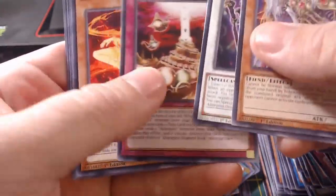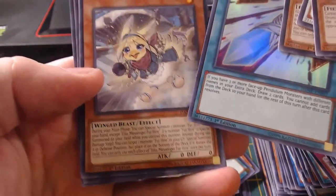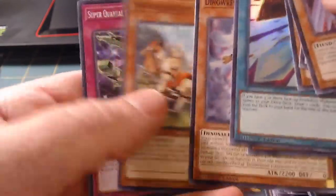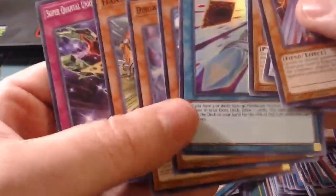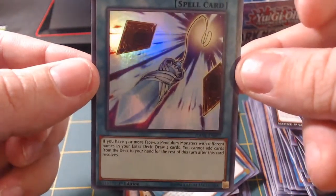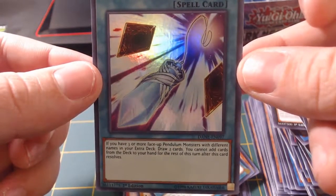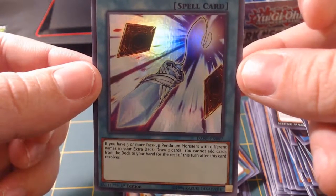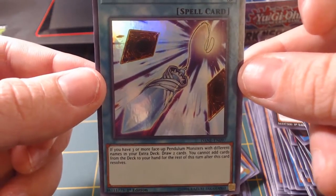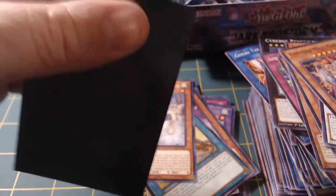Emperor Maju Garzett, which is awesome - it should be in a deck. Ultra Synchro, Neo. Pendulum Halt, Philo Messenger for Hire. Got a rare - Dino Wrestler. If you have three or more face-up pendulum monsters with different names in your extra deck, draw two cards. You cannot add cards from the deck to your hand for the rest of the turn after this card is resolved. So it's like a draw card for people who used to run pendulums. That's pretty sweet.